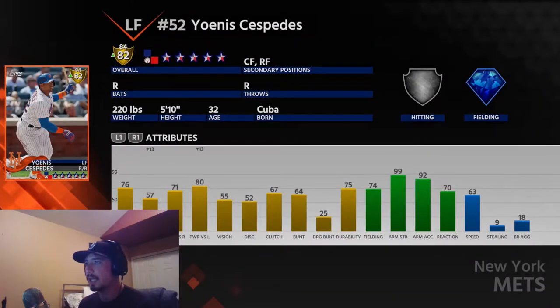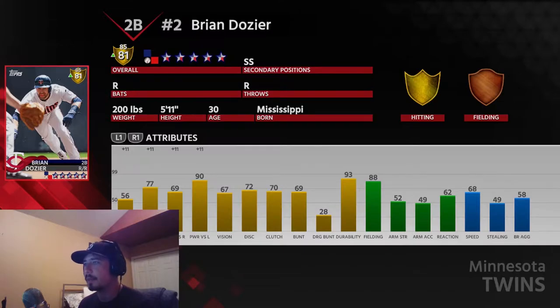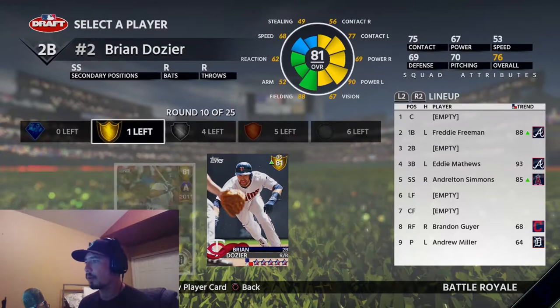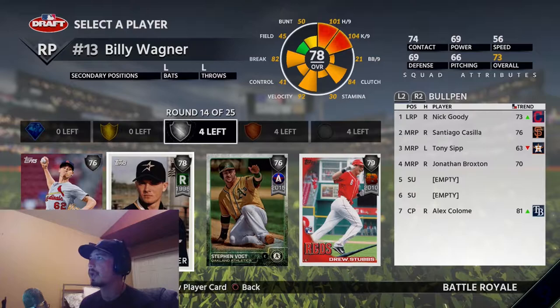Last gold round — I don't hit very well with Yoenis Cespedes, but he is playing plus 13 versus lefties. Brian Dozier, on the other hand, you guys have seen him on my actual Diamond Dynasty squad — he is an absolute beast, playing up plus 11 on contact and power versus both handednesses. His defense is really good too. Yeah, we're going Brian Dozier.